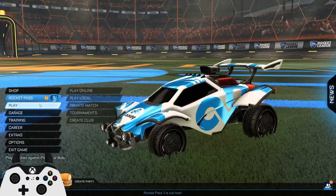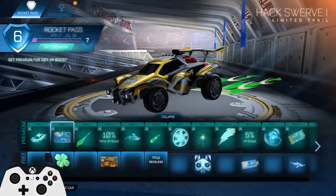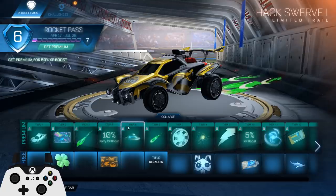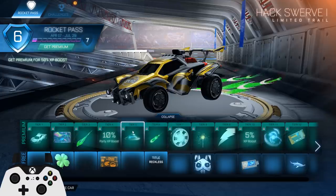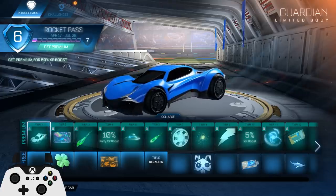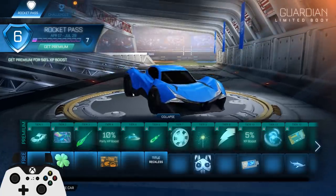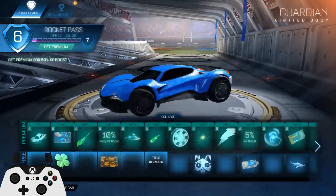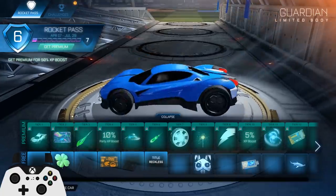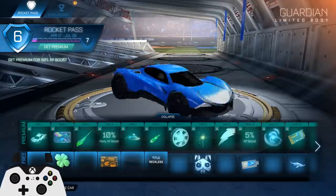First of all, the Rocket Pass — usually I don't like most of the items, but it's nice to get for 10 keys because you usually get your keys back anyway, especially considering how much I play. We got a lot of stuff, including a new car which is pretty cool. I've seen some people using it — it probably has like a Batmobile or Dominus hitbox, not really sure, but most likely Dominus.